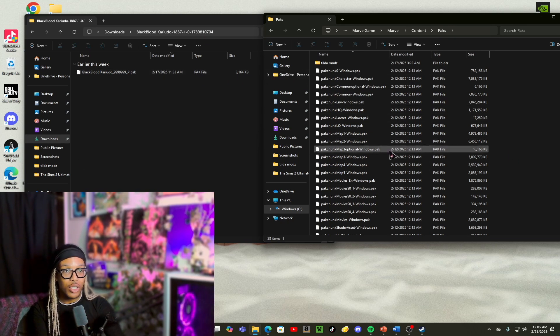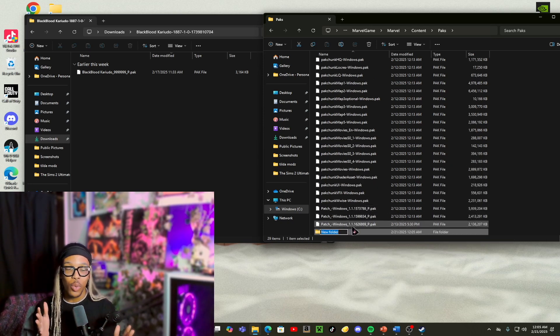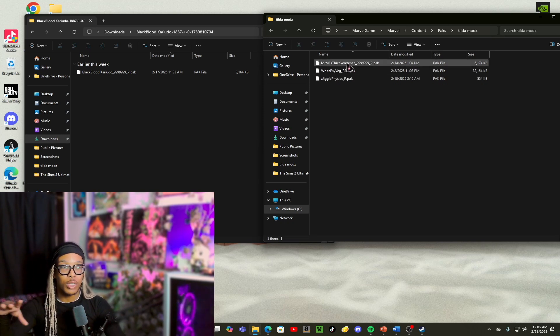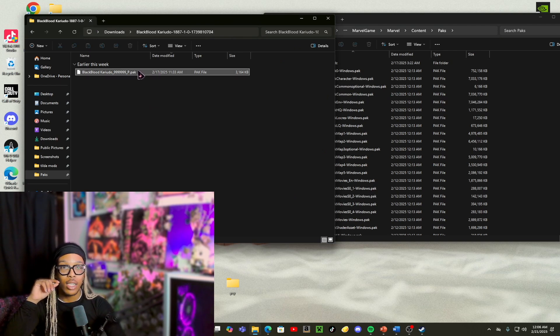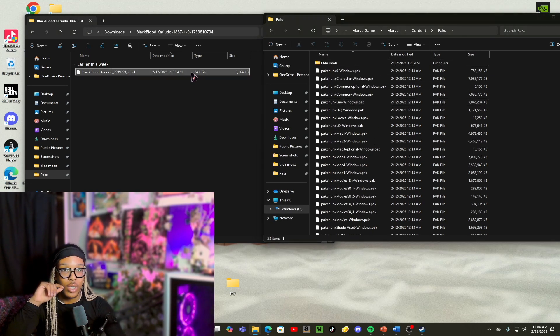Then you're going to right click — make sure you're not hovering over any of these files when you're doing this process. You're just going to right click, press New, then Folder. You can name this Mods or whatever you want. I always use folders for all of my mods because I know I have an addiction to getting mods and custom content for any game — I want to make sure my folders are all organized. So this one I'll just put PSY for Psylocke.